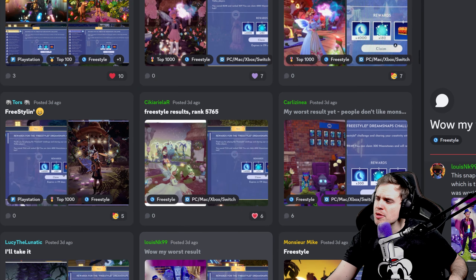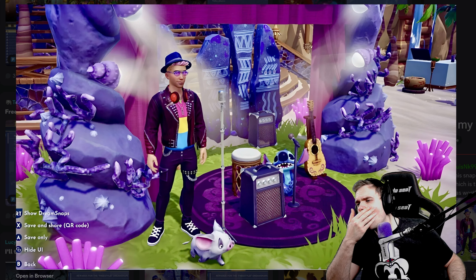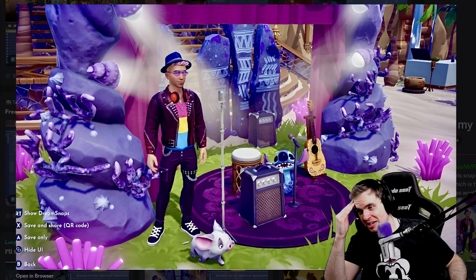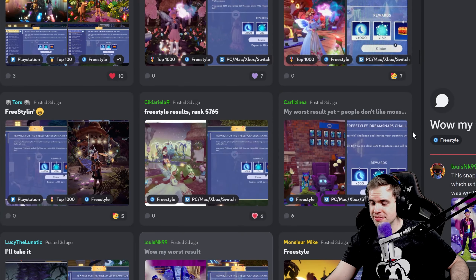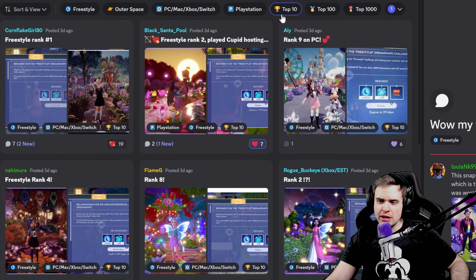Lewis — this snap got just 900 moonstones, the worst result I've ever got. Thought it would be at least 2,500 — rank 100. This looks so good! This looks amazing. I don't know why, I don't know how. Look at the colors — the colors are just incredible. So many robberies. I'm so sorry guys — you definitely deserve high results. Speaking of high results, let's take a look at our top 10.